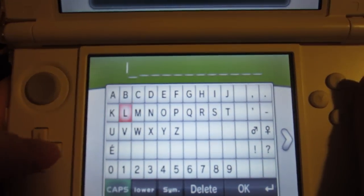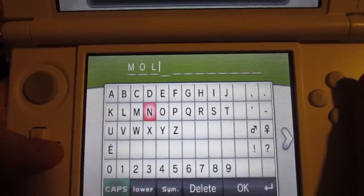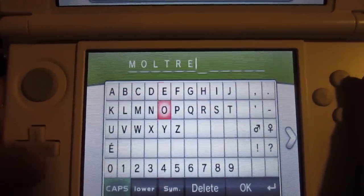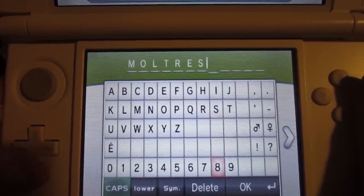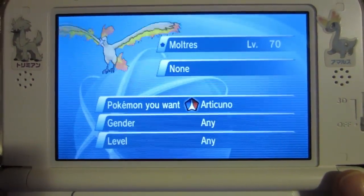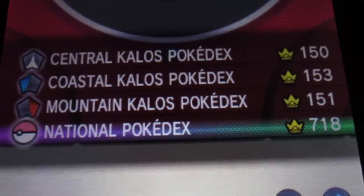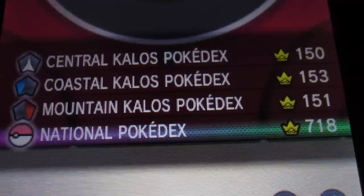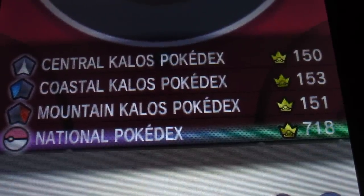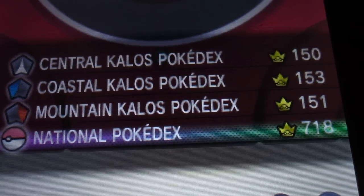If you're just trying to complete the Kalos Pokedex, you can use the Pokemon you have in order to get Pokemon you need. For example, if you started with Chespin, you will get an Articuno. Use Articuno on the GTS to get a Moltres, then use the Moltres to get a Zapdos. Once a Pokemon is in your Pokedex it is registered as owned, so as long as you don't mind not having all three birds in your actual box, this will count towards getting your Oval Charm. You can also do this with Yveltal and Xerneas as well.